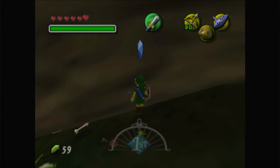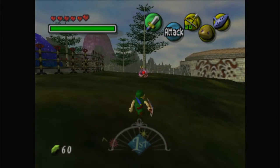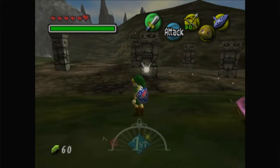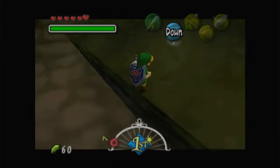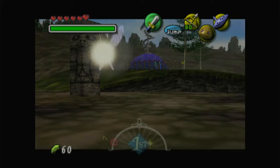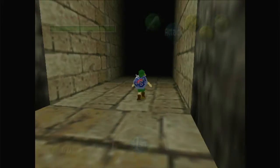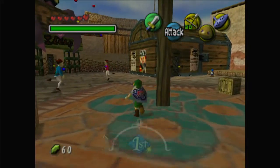Nothing really much to talk about right now. Let's just run back to Clock Town then real quick. Oh yes — the heart of this. Let's do the speedrun strat of walking backwards to go fast.